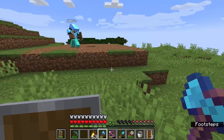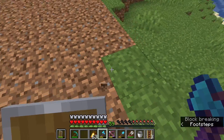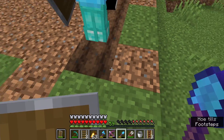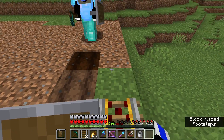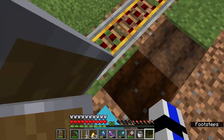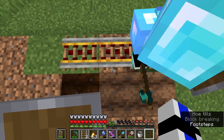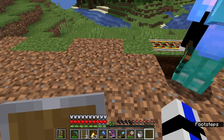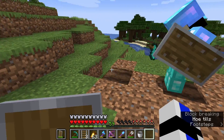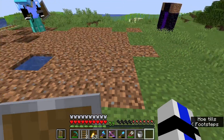Could you till every other block? Ignore this row — the row with the rails. I want you to till every other block: till this one, this one does not get tilled, that one gets tilled. Till this one. Yeah, that one and that one — just like that, forward, right. Yeah.